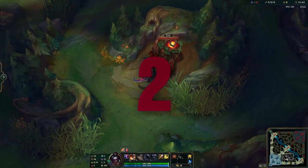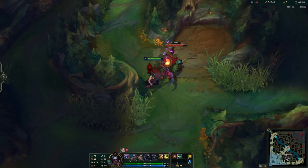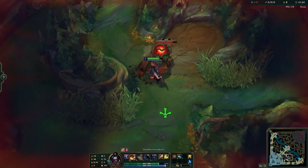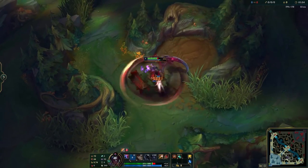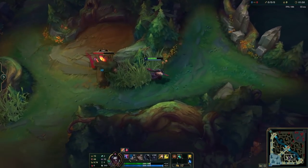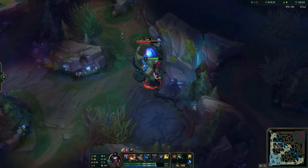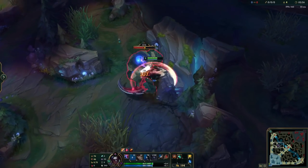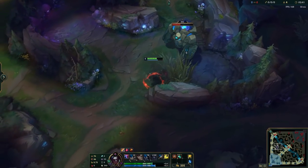That brings us to our second tip for Kayn: clear speed increases. It's pretty common knowledge that Kayn's Q has two parts — the dash and the spin — and that Kayn is an incredible power farmer thanks to his AoE kit. But where people fail to take advantage is that you can quicken the animation and put the ability on cooldown much faster if you dash right into a wall. By doing this, you'll save seconds on your clear and put yourself in a better position to gank first or invade in many situations.